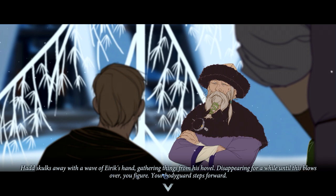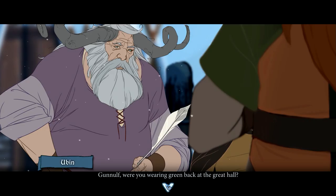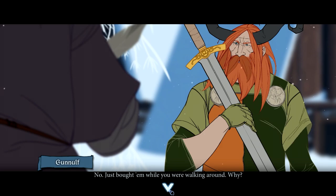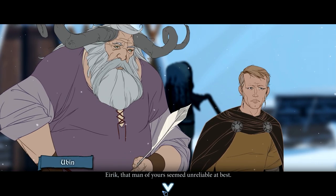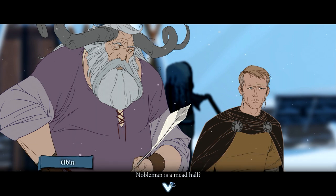Eirik — whatever. Gathering things from his hovel and disappearing for a while — 'this blows over,' you figure. Your bodyguard steps forward. 'Are we done here?' 'That's not how you hold a sword.' 'Ganolf, were you wearing green back at the hall?' 'No, I just bought him while you were walking around, why?' 'You look like a frog.' 'Better than eggplant.' That man of yours seems unreliable at best. Did you see how he was holding his sword? Nobleman is a mead hall — best I can tell, the name's ironic.